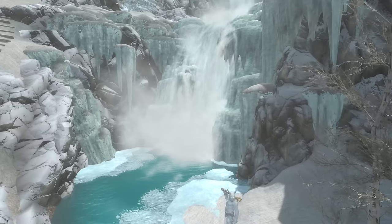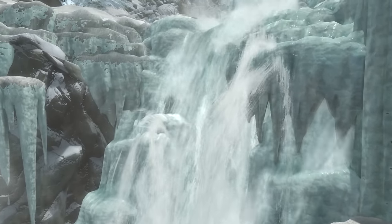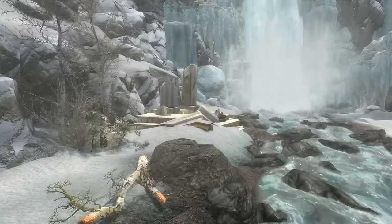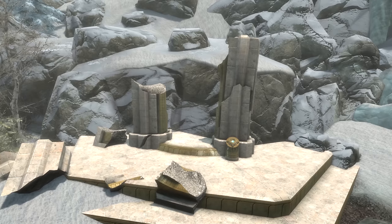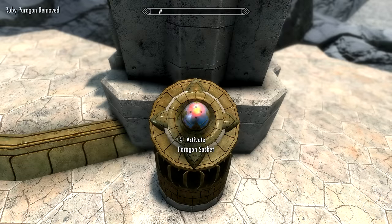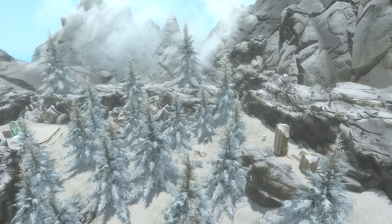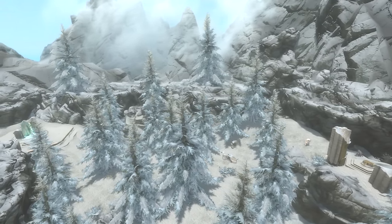Once you hit the waterfall with the giant at the bottom, head up to the next tier of the river, and over on the western shore there is the Paragon Portal platform. It's just about the most north-eastern point of the Forgotten Vale that you can reach, not including the forest that you start in. Once here, place the Ruby Paragon into the interface and enter the newly opened portal.